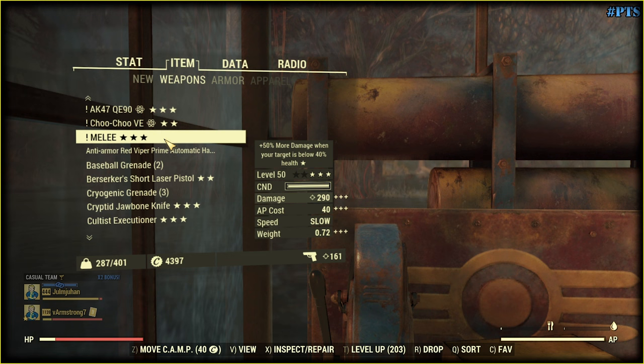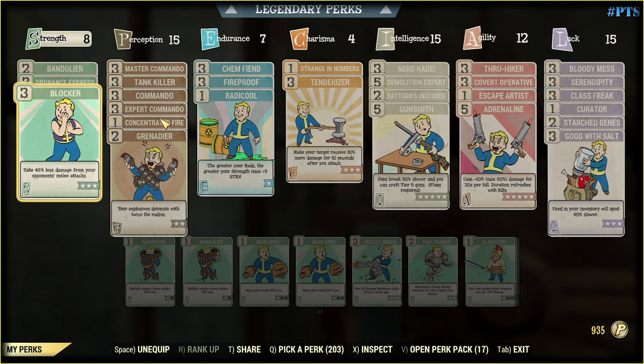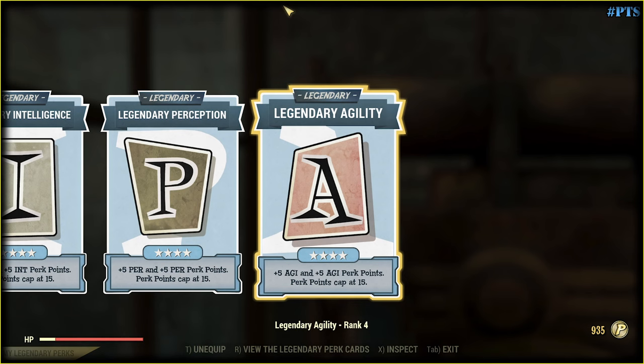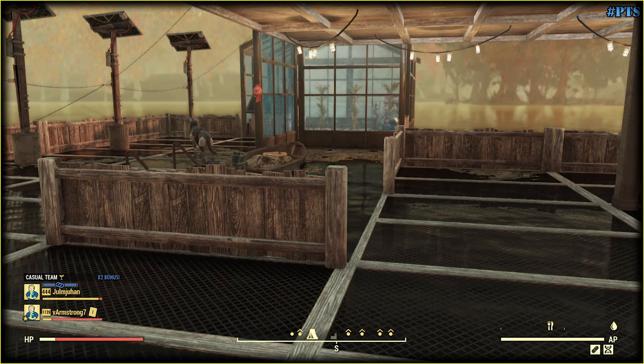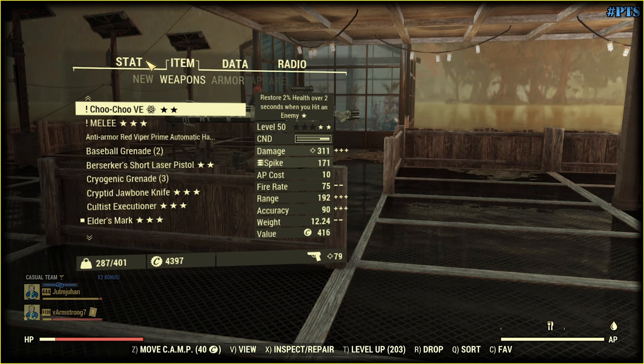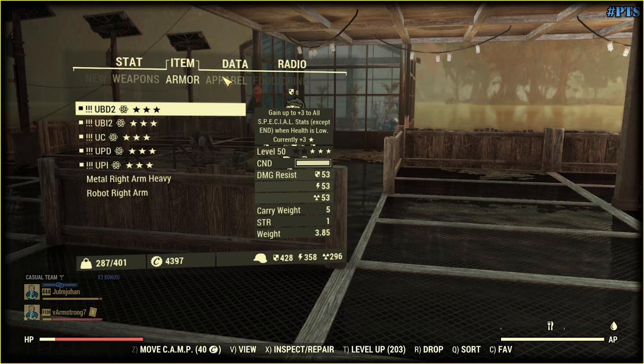Here we go. 79 damage, 79 damage. Speaking of my perk layout — here it is, fully Commando. Let's keep it this way. And here are my legendary perks. Speaking of mutations, here they are. And for now, no buffs active.